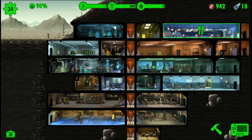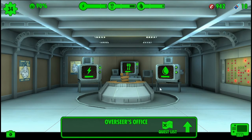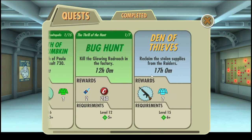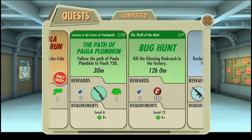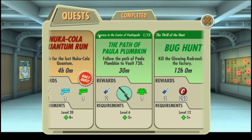In order to be able to do quests, you have to buy yourself an overseer's office, and then that gives you access to send your dwellers out on these quests. What's really strange is that this 17 hours — that's real time 17 hours. Same thing here: 12 hours, 4 hours. But we're going to go for these.